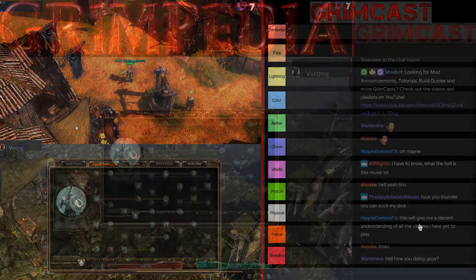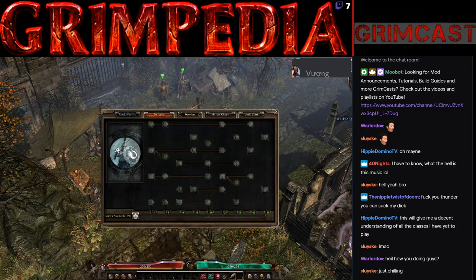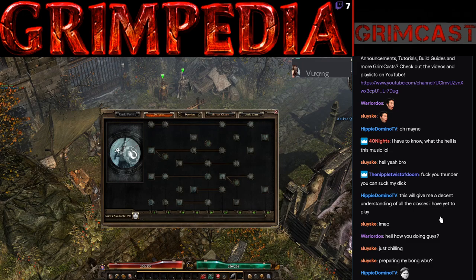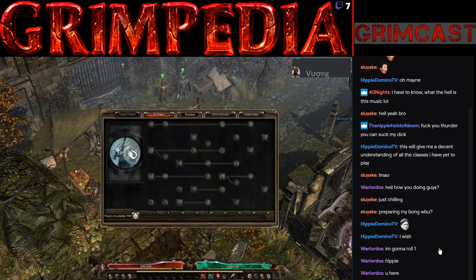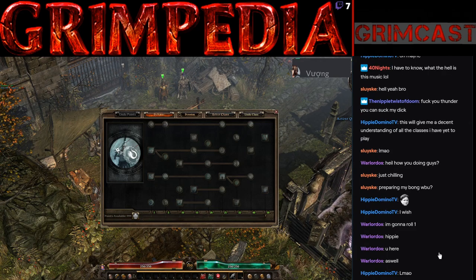First one up, we have Defense. Defense is a very tanky build. It mostly focuses around physical damage. You can also go with Pierce, because there's plenty of synergizing resist reduction for that as well. This is going to be your physical tank. There's plenty of item support with modifiers to have a shield throw build, so there are essentially three different types of builds you can go with.